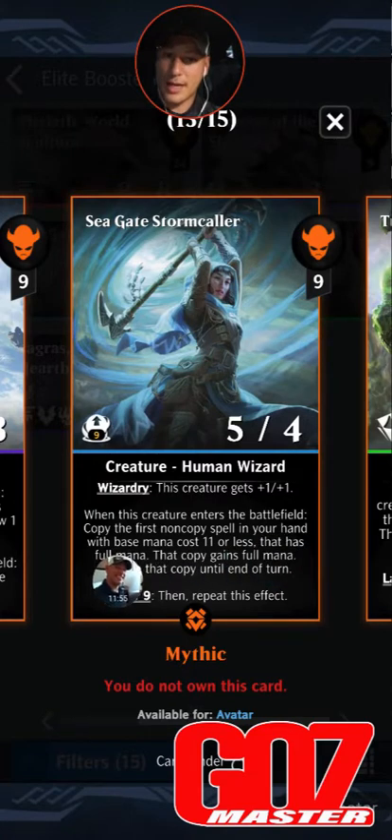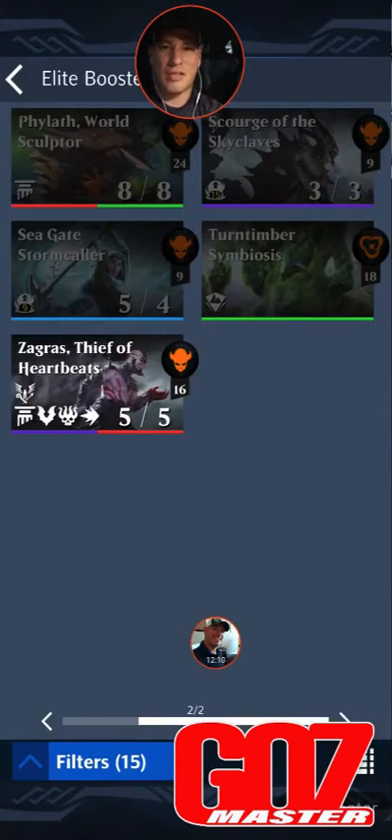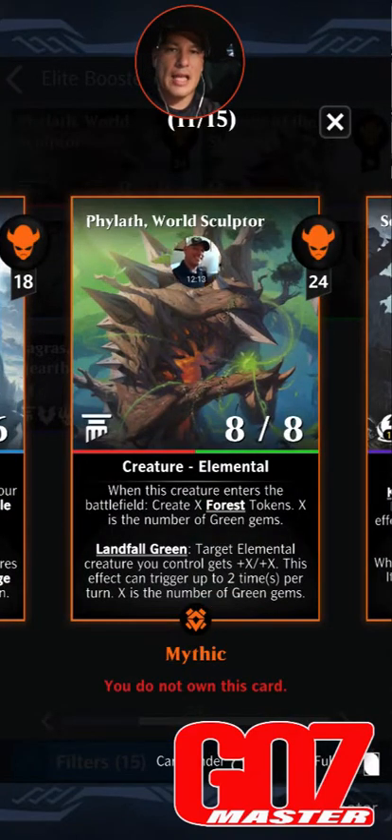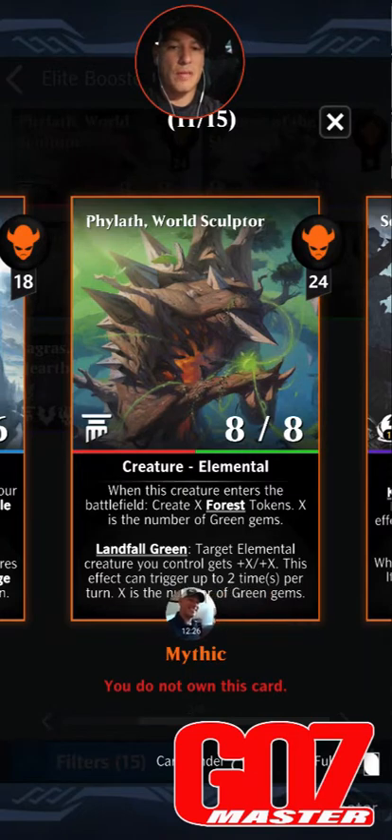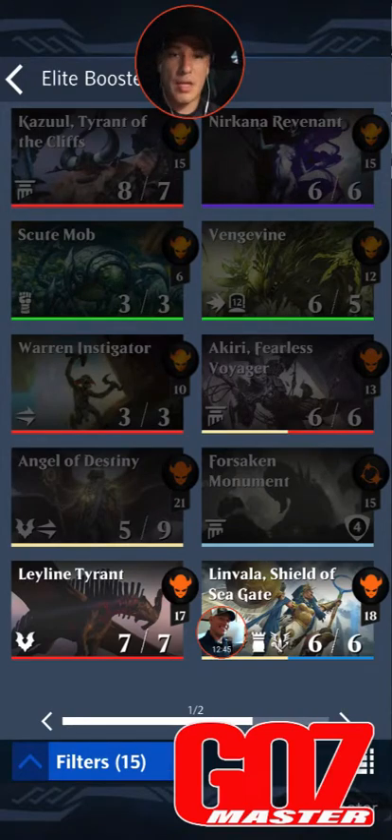Seagate Stormcaller: when this creature enters a battlefield, copy the first non-copy spell in your hand with base mana cost 11 or less that has full mana — that copy gains full mana, disable the copy until end of turn. I want this, but I'm not sure it's a full chase card yet. Phylath, World Sculptor: 24 mana, legendary green/red 8/8 elemental. When this creature enters a battlefield, create X forest tokens where X is the number of green gems. Landfall: target elemental creature you control gets +X/+X — this effect can trigger up to two times per turn. This is just going to be dumb with the green conversion decks.